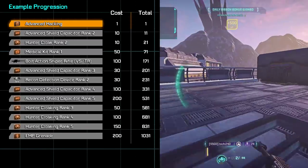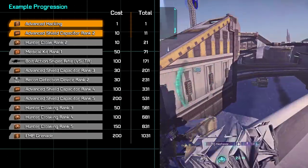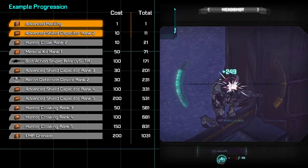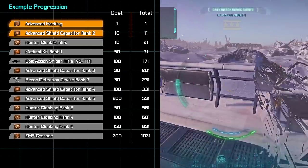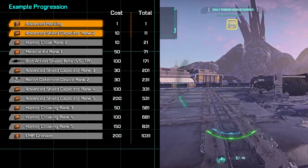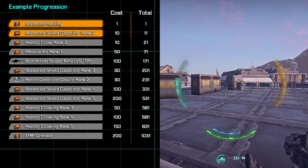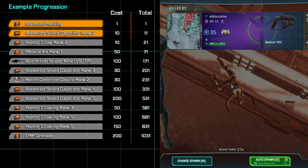Next, we're going to drop 10 certs into our advanced shield capacitor just to start building that out. It's important to know that unlike most classes, infiltrators only have 400 shields opposed to the standard 500, and you don't regenerate shields while your cloak is on. However, advanced shield capacitor is still extremely powerful. If you'd like a review on the advanced shield capacitor, I did one a while back that you'll find linked in the video description.